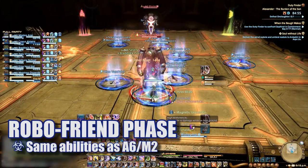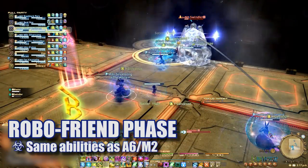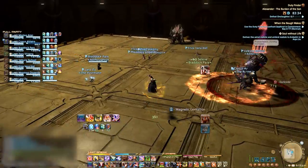Handle your high or low debuffs appropriately and stay out of the way of the charging clones. Players marked with the circle marker will have to stack with the appropriate number of players or stand alone and eat the debuff. Once all four adds are destroyed, the fight is finally over.